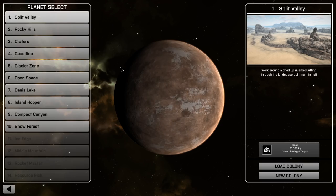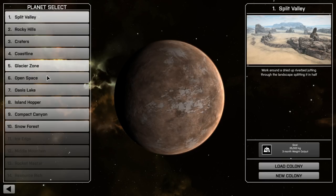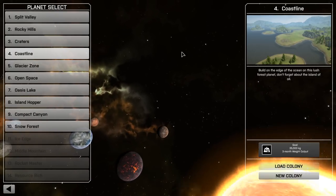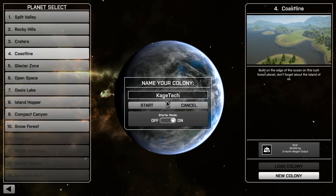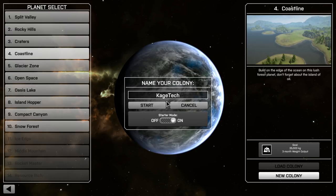There are a lot of different planets you can select, and others will open up as you achieve goals. I'm going to go with the easiest one I can see right now — Coastline — because I'm a total noob. We're going to start a new colony and name it Cage Tech, because it sounds pretty cool, like people who build cages for a living.